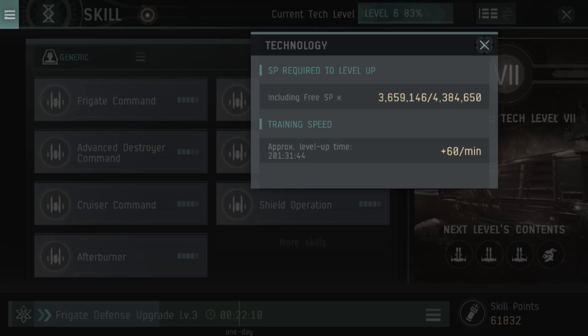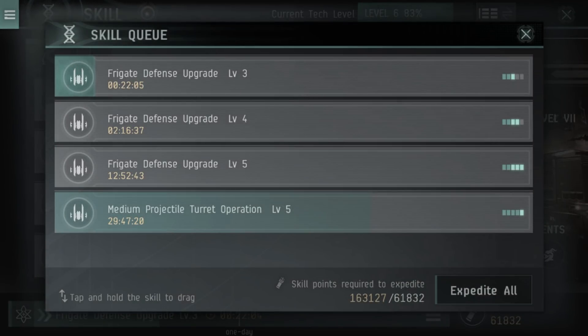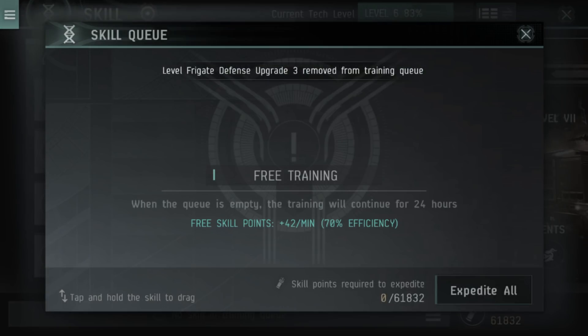I really hate attributes in EVE Online and I'm glad EVE Echoes has gotten rid of them. There's also another system I love called the pre-training system. If you have no skill in your queue, you enter what's known in-game as retraining — your training actually still continues for 24 hours. So your unallocated skill points keep going up even though you don't have any skill actively training. It's a little less efficient than training a skill directly, but it's super awesome and I really wish CCP would put this into EVE Online too.